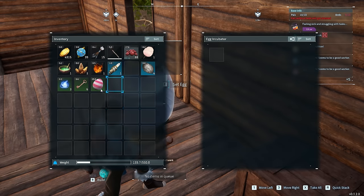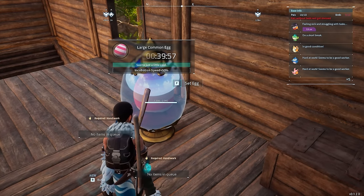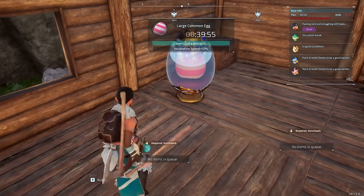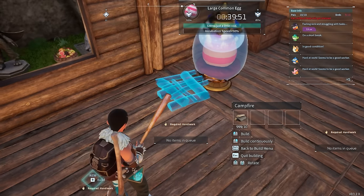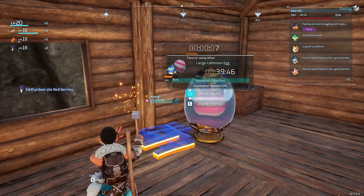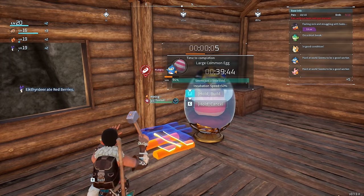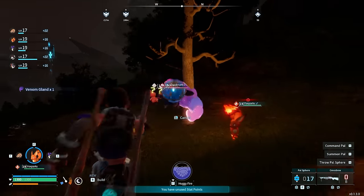To get the next level we have to make a few more items, but first we are going to incubate some eggs. We're going to put in the large common egg — normally if an egg is large or huge, chances are you're going to get something really good from it. It does say the egg is a little cold, so it's only giving us a 50% increase in incubation speed. If we can heat up the room a little bit more we will get much larger incubation speeds.